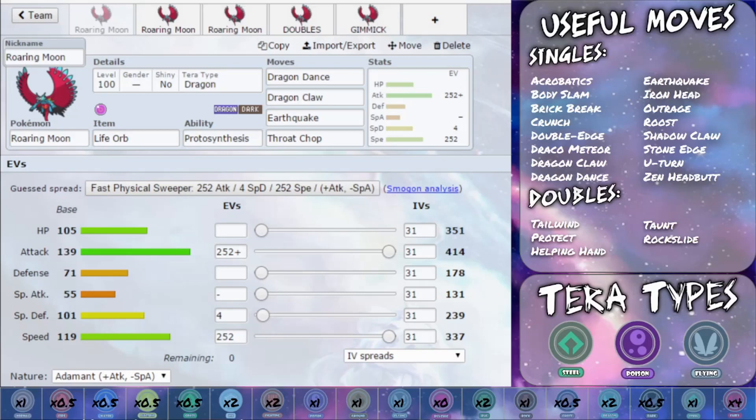EV-wise, I've gone for max Speed and max Attack with an Adamant Nature — more attack, less special attack — and four EVs in special defence. Realistically, at plus one speed you are going to be working very, very well, meaning that you're going to outspeed the vast majority of Pokémon. Anything with 119-plus base speed doesn't generally run a choice scarf. So having a plus one, you don't really need the plus-speed nature in this scenario. You can run it if you're concerned, but with the bulk this thing has you should be able to live a hit to get a Dragon Dance up. Just be cautious of the Fairy type.